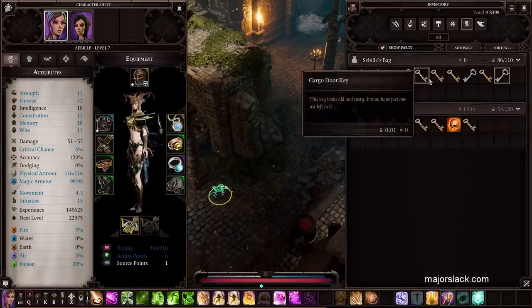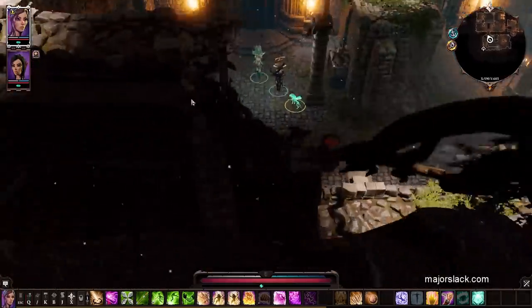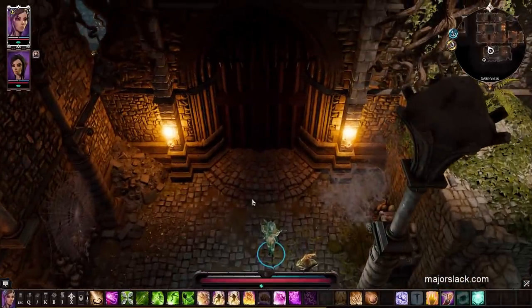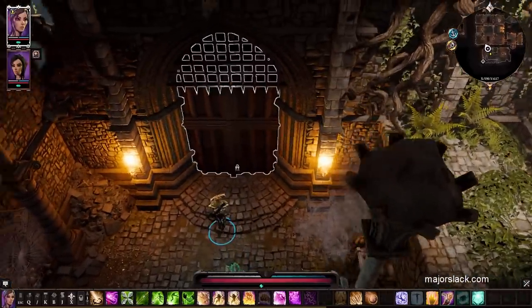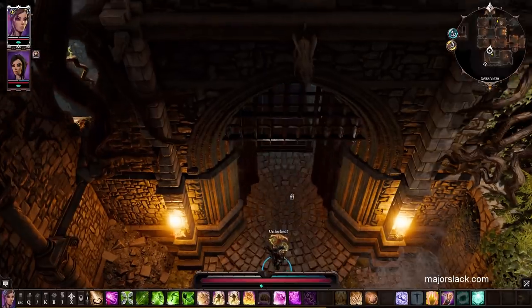He's got the Filthy Iron Key — should be the last one. With that, you can use it to open this door here. If you didn't get that, watch the previous video and that will show you how to get it. So now we can open this door here and get into the rest of the tower.